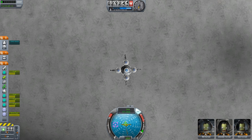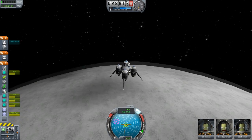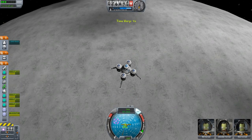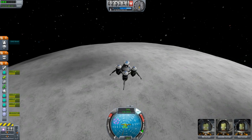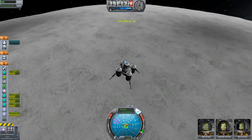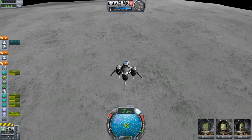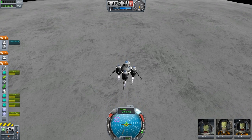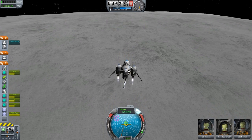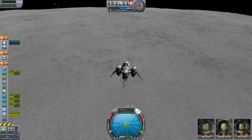Coming down now. I don't want to fire that RCS actually, there's no need. That keeps it stable. Putting it on warp just till I get a bit closer to the ground. I'm not sure how close that actually is. Oh oh oh - I'm not sure how close that is. Is that close, is that really close? Looks like there's a new Mun texture.